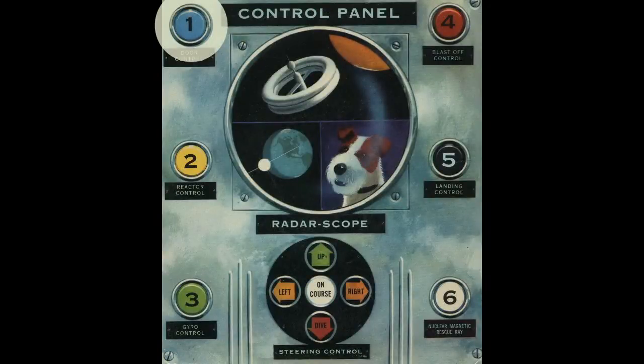The round viewing screen at the top of the panel is your radar scope. Space Scout, we will first check out the blue number one button that opens and closes your pneumatic door. As usual, the signal to push the button will come to you from the control tower. Stand by for the signal. Is your pneumatic door in working order? Good.